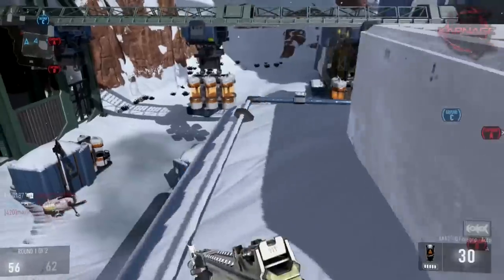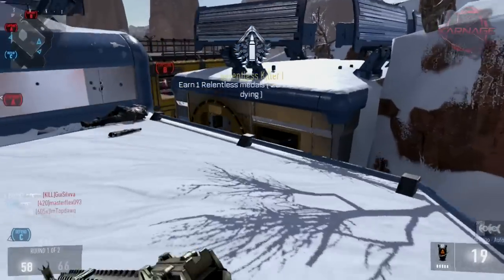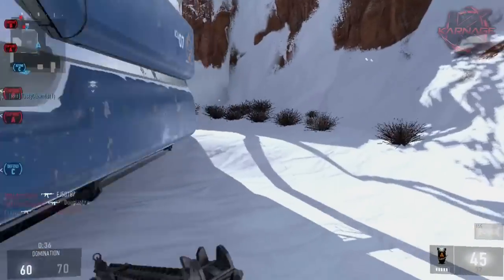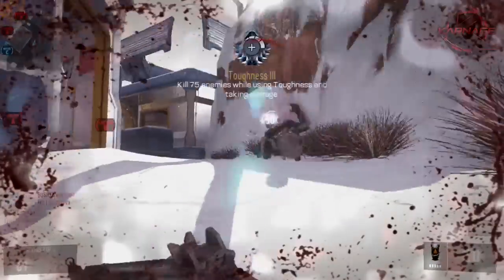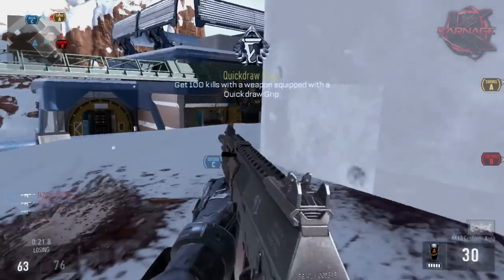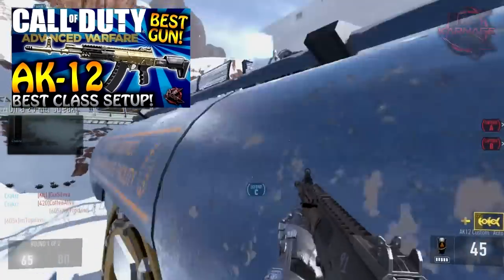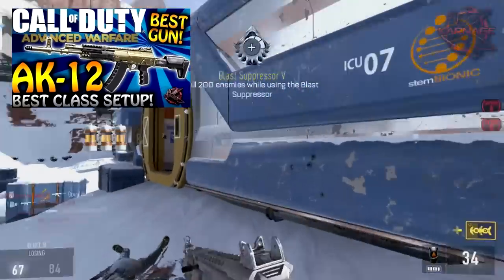He is using the AK-12 and the BAL-27 — two very good assault rifles. I'd rate them first and second best guns: the AK-12 has very high damage and accuracy, and there's just something about it that makes it the best gun in the game. The BAL-27 is the second best. If you want to check out the AK-12 class setup, it'll be on screen — just click it and it'll bring you right there. You can copy that setup and it will probably work well for you.